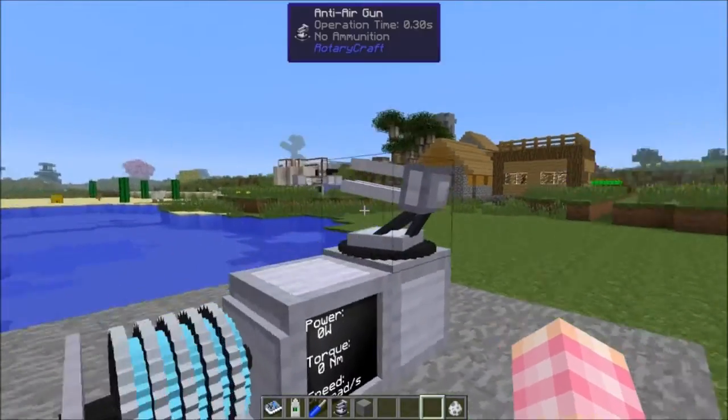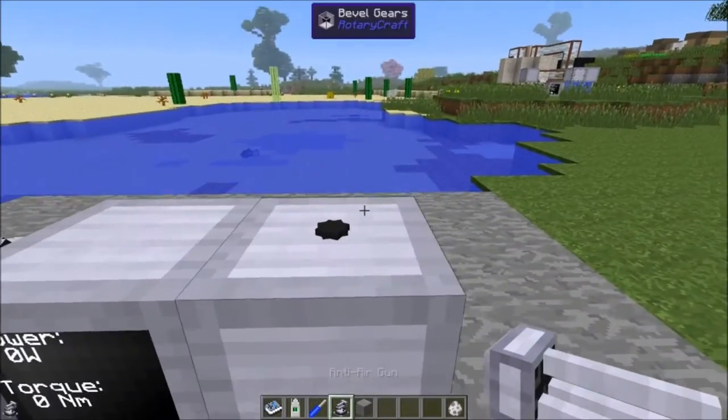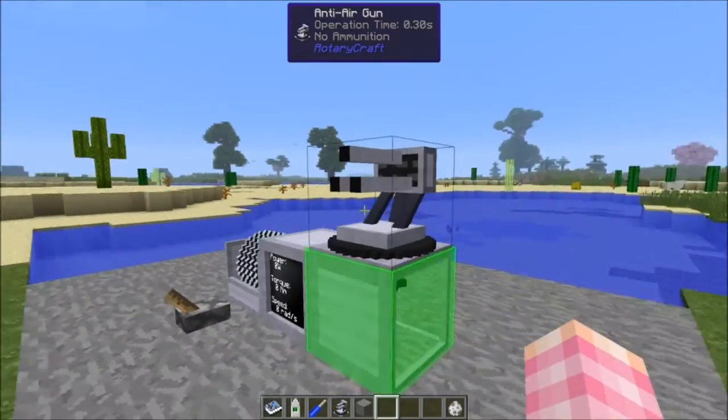Here we can see the anti-air gun. When you first place it, it doesn't point up in the air like that — it kind of looks different. It's pretty cool looking.